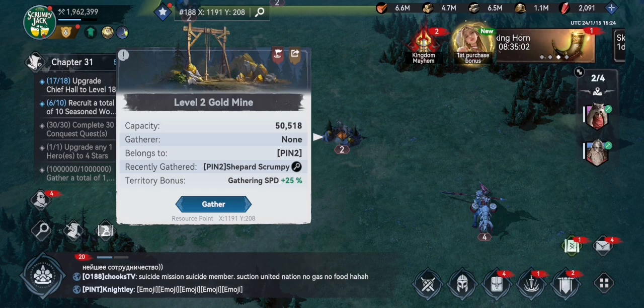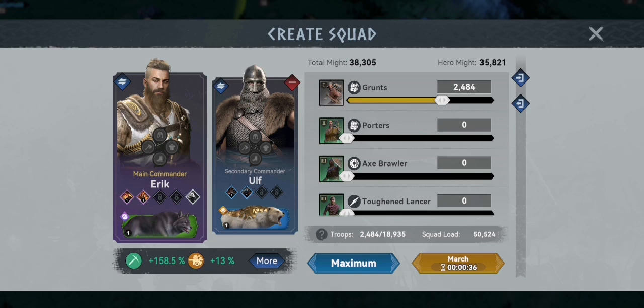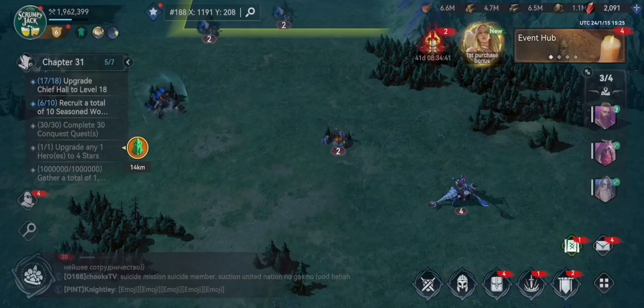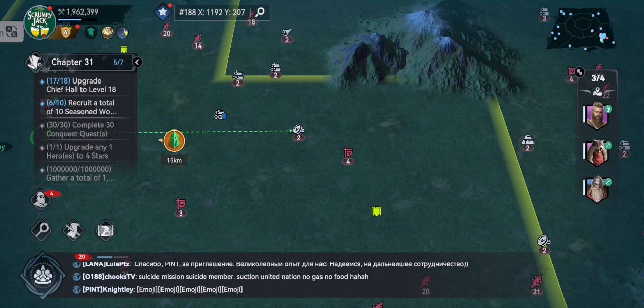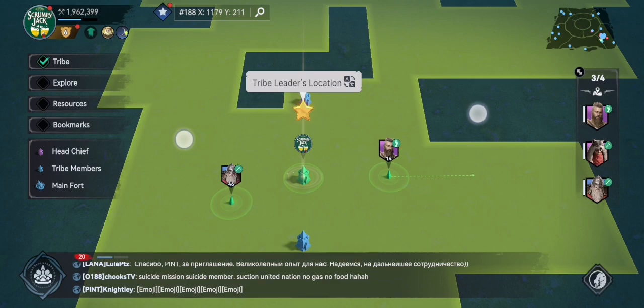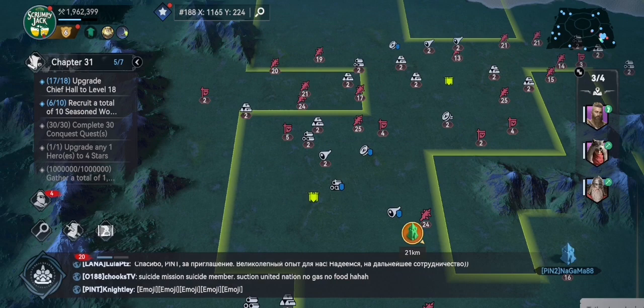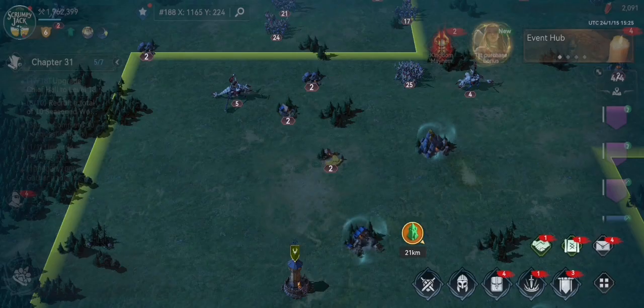When we're gathering resources we need to check the capacity - this is an easy one, I've already hit it earlier. This account is Shepherd Scrumpy - capacity is 50,000. When we gather, we want to make sure our squad load says 50,000 so that we're not leaving half the tile behind. If we do leave half behind, we come back and get it later. When we use these up, more will respawn - and not only that, they'll respawn as a higher level with a higher quantity for us to gather.